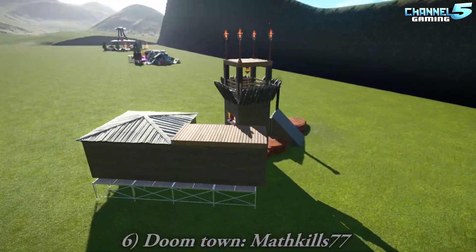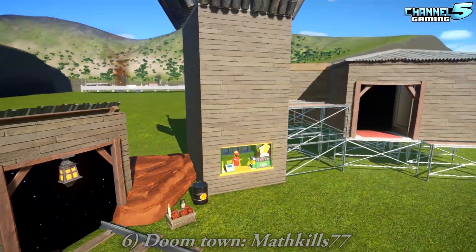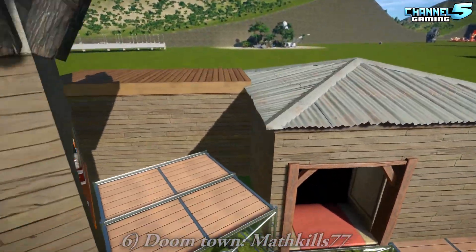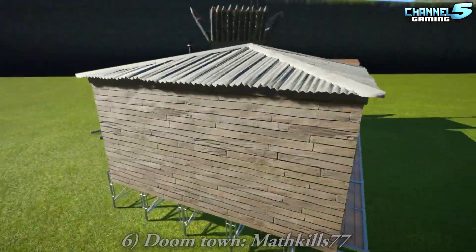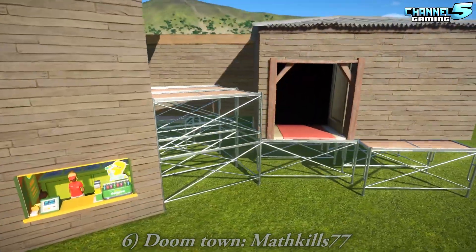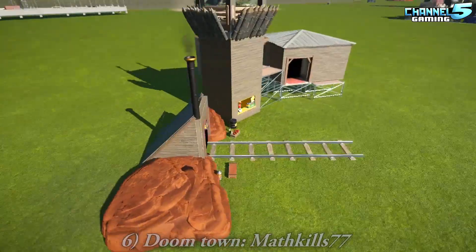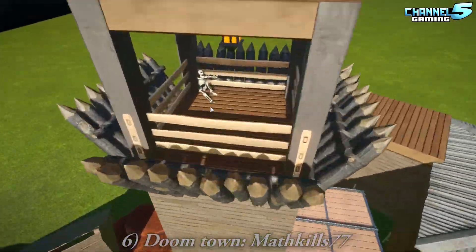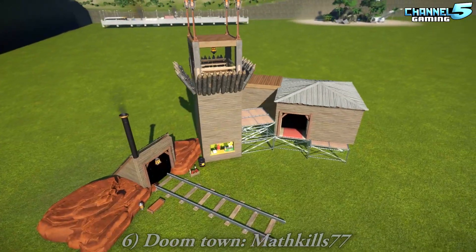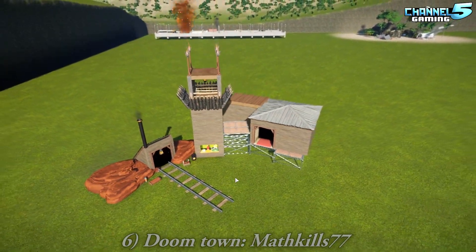Doomtown by Mathkills77. Is that an abandoned mine shop? A little Fallout shack — there's another shop on the side. Is this a hotel? Yeah, I think it is. He used pathing to get up. His thumbnail was like that too. That's Wix up there — you know how he loves his towers. They forgot to put in a stairwell!